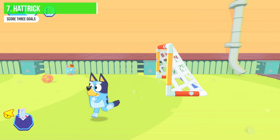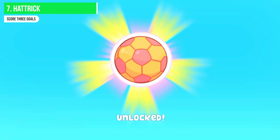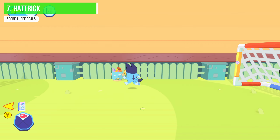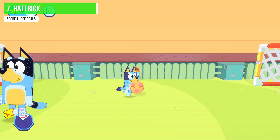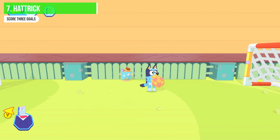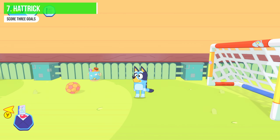For achievement seven — 'Hat Trick' — go to the basket in the top of the screen, press X, select the football, press A, then place it in the goal. It resets to the centre each time. Pick it up and score again, then a third time. You can kick it or just carry it — easiest to just pick it up. Score three goals and the Hat Trick achievement unlocks. Super easy.